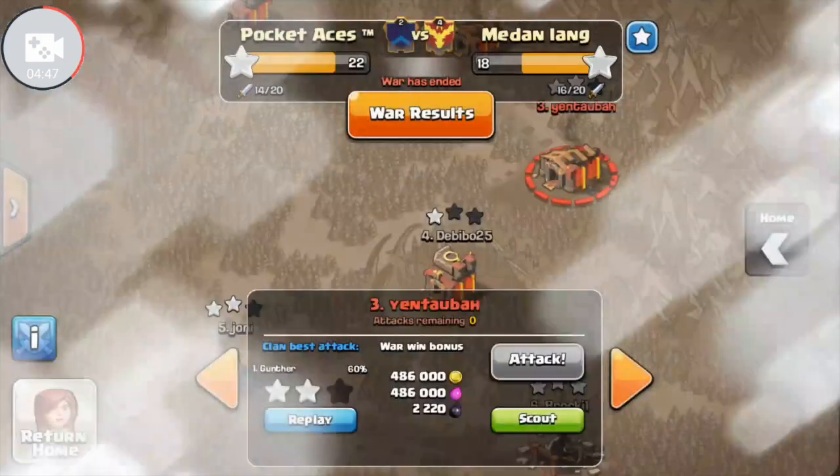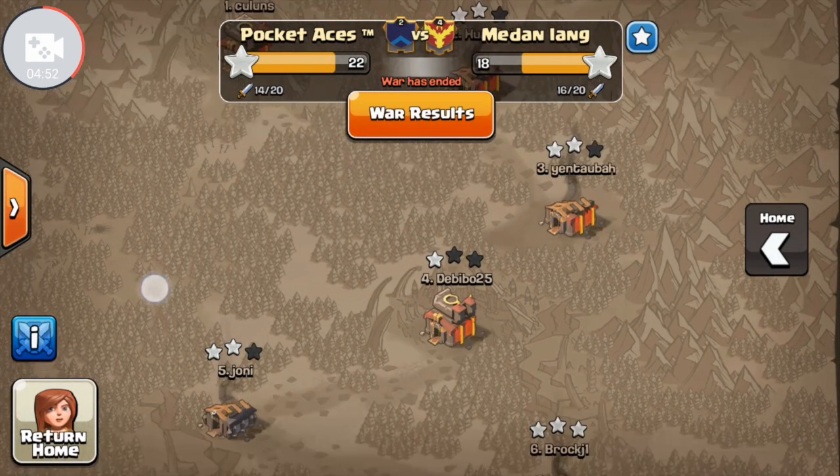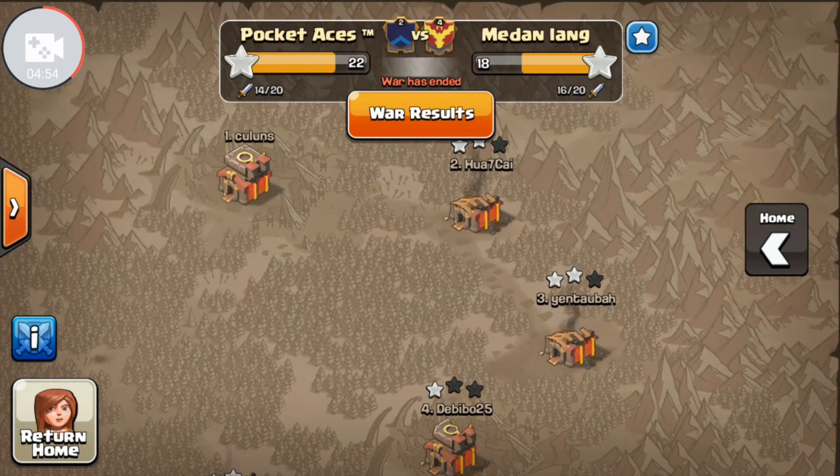And there you can see two very tough bases that were easily two-starred using dragons in Clash of Clans. What it all comes down to, guys, is you need to start that funnel — drop one on each side, give it a second, and then deploy the rest, and the funnel will do the rest of the work. That's it, guys. Thanks for watching. Stay tuned for more videos.